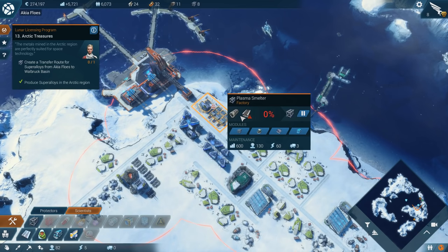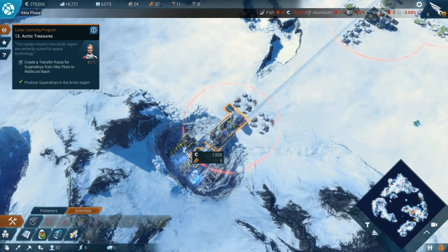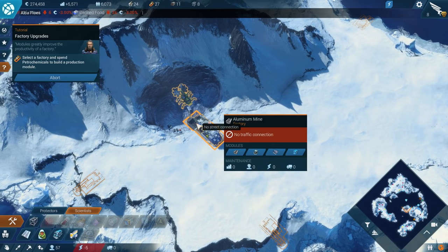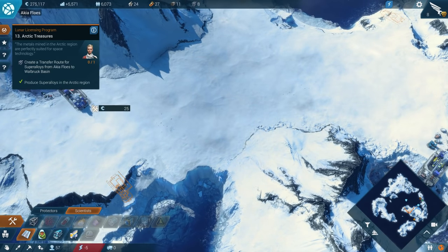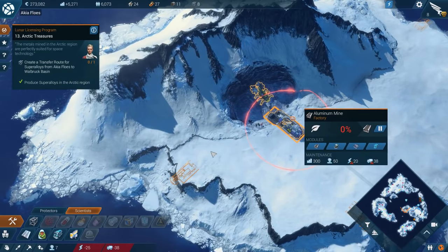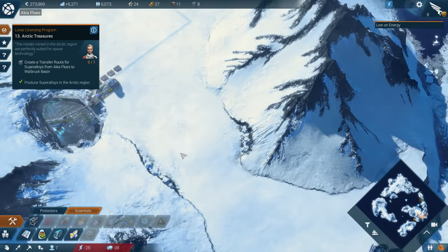So we have our plasma smelter. Let's ramp up the molybdenum mine. And now we need aluminum for the next thing anyway. Since power is so far — how are we gonna do this? I think there are only three mountains on this map, on this little island, and I can't move it if I don't have a place to put it. Crap.